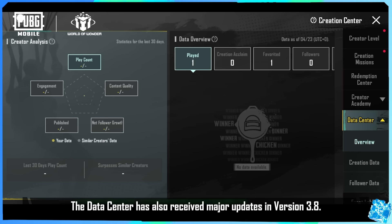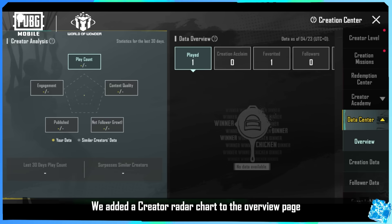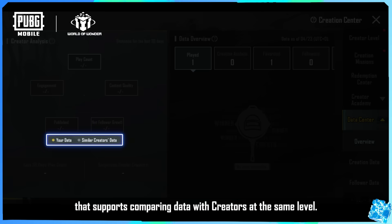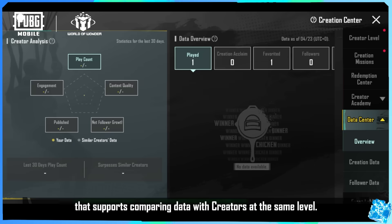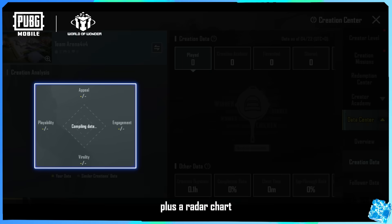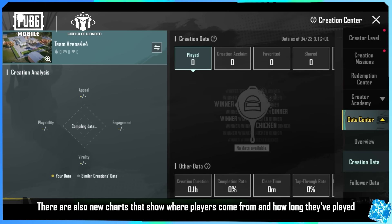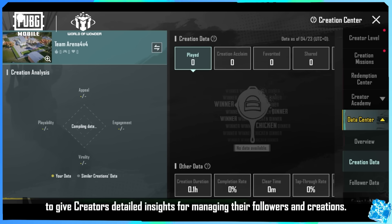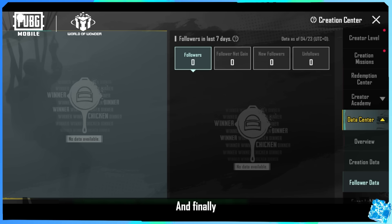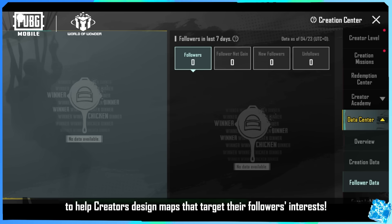The Data Center has also received major updates in version 3.8 to provide creators more data support. We added a creator radar chart to the overview page that supports comparing data with creators at the same level. We also added followers gained, player count, and other data, plus a radar chart to compare your data with creations that have the same tags. There are also new charts that show where players come from and how long they've played, to give creators detailed insights for managing their followers and creations. Finally, there is now a follower page that shows where new followers come from and other basic details to help creators design maps that target their followers' interests.